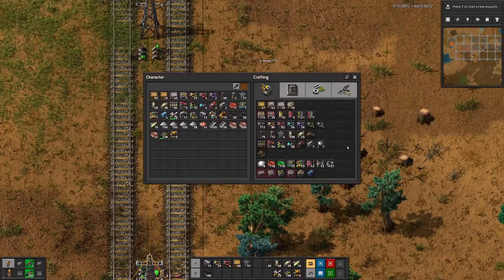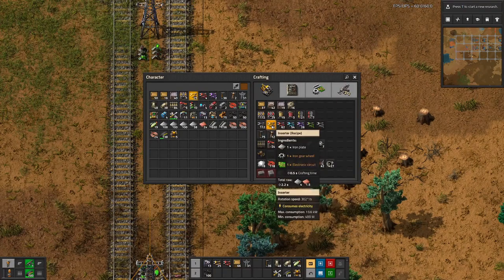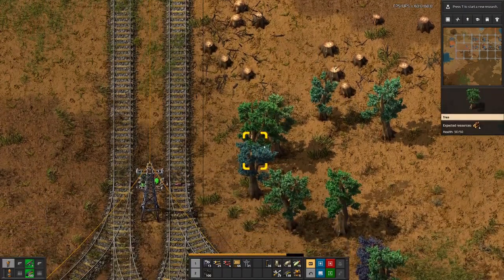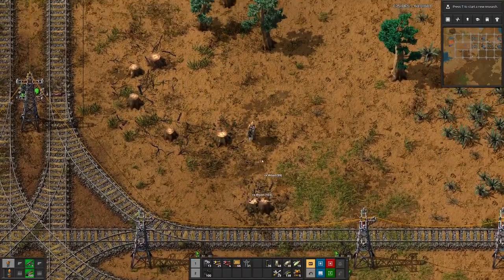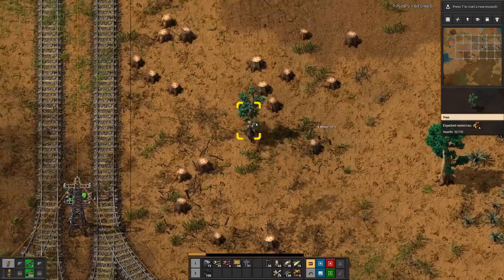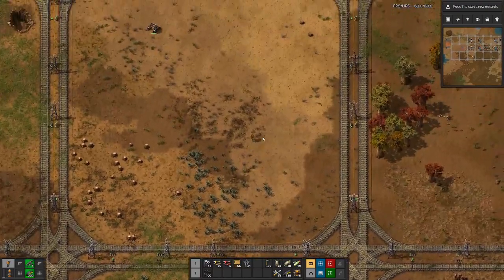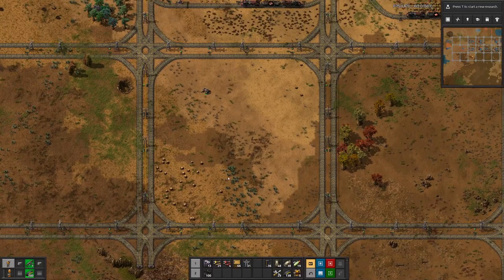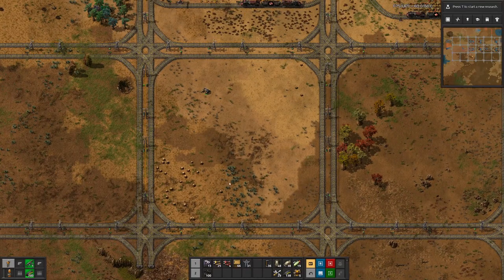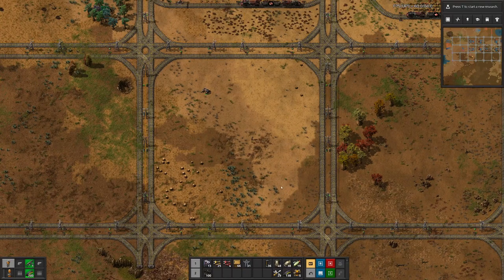Belt production should be the easier one, because that only requires iron and the gears. For inserters here we also need the green circuits, which are still lacking a bit. Maybe we have to see how to get that a bit more fluent. Let me put something together here and then we can have a further look at how this probably new design comes together.